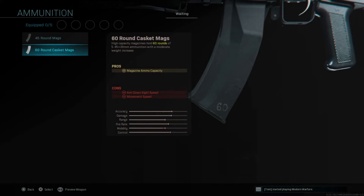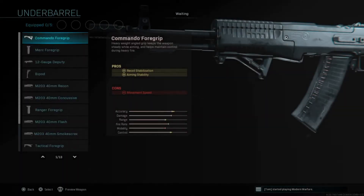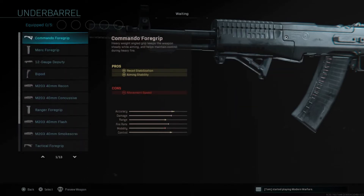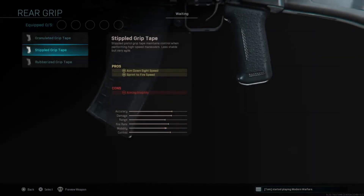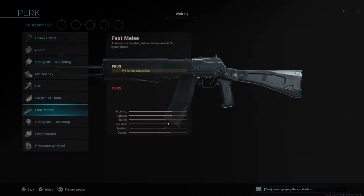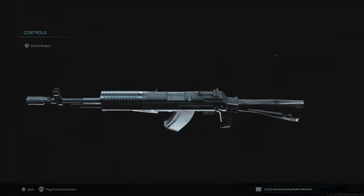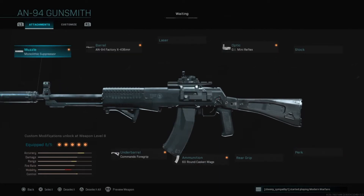Under barrel you get Commando and Merc — standard options on any AR. For rear grip you get Granulated, Stippled, Rubberized, and the standard perks. So I'm just going to take you into what my best class setup would be for this gun and show you some gameplay afterwards.